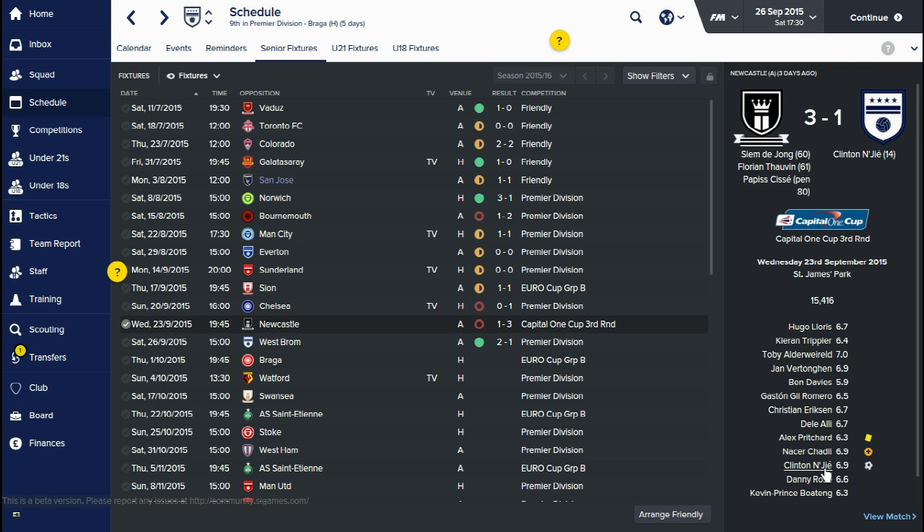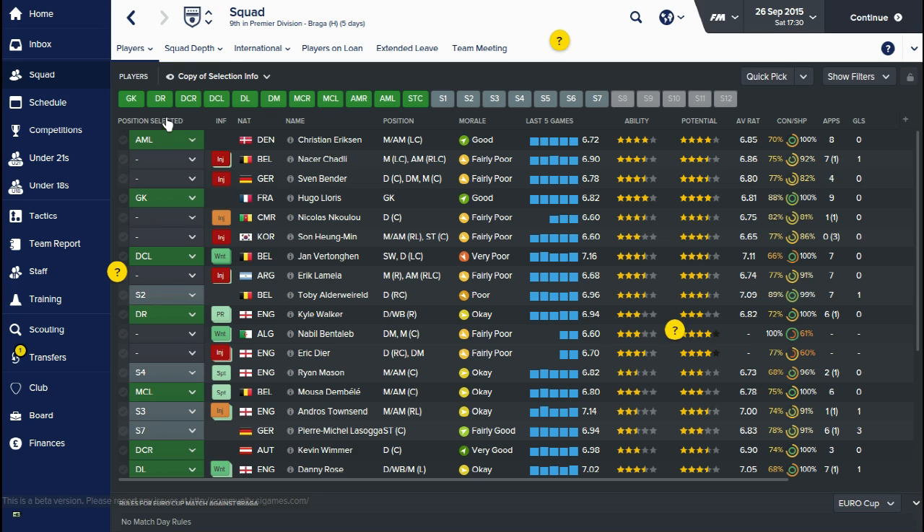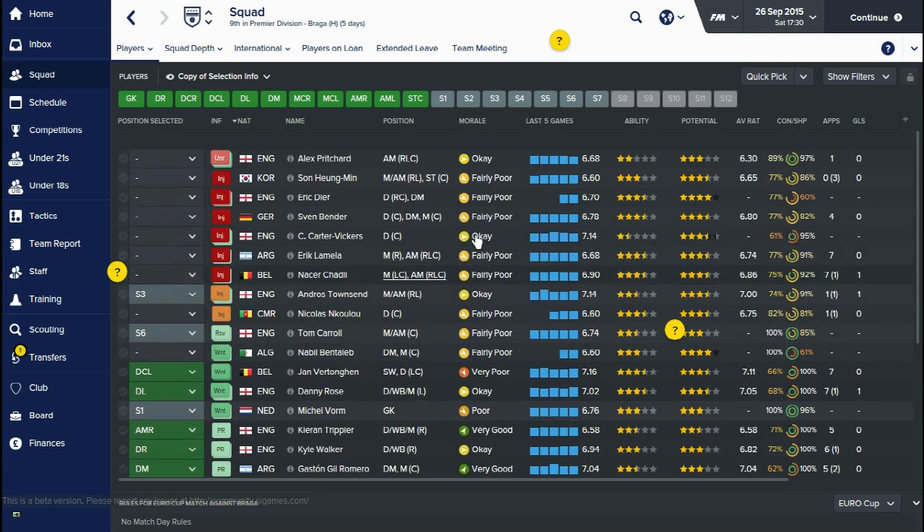I did put out a slightly weakened team for that cup game. Younger players like NG and Pritchard got a bit more of a run in the team. Luckily in the last game we did actually win 1-2-1, so fingers crossed we can start to go on a little run. I'm going to have a real quick look at the squad.